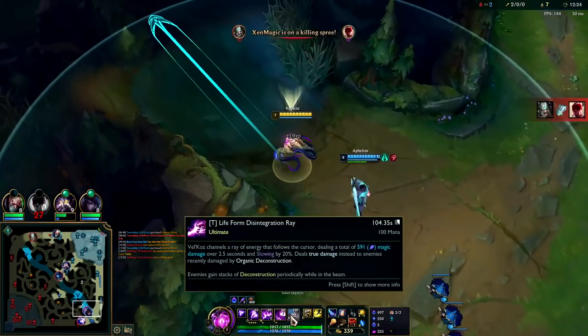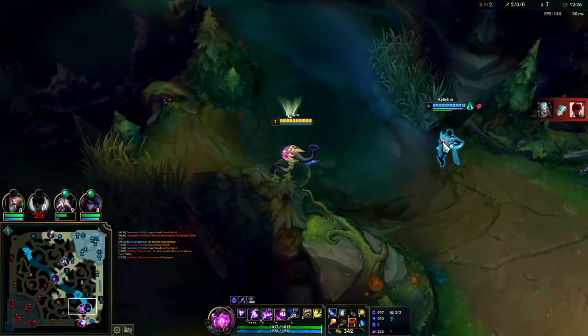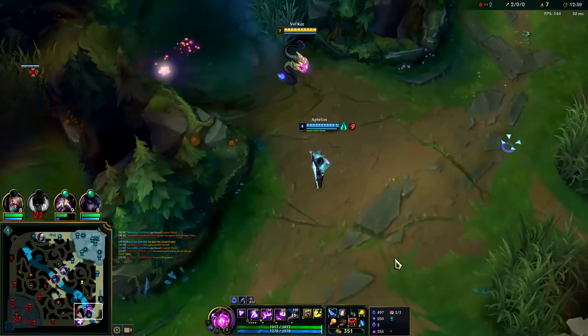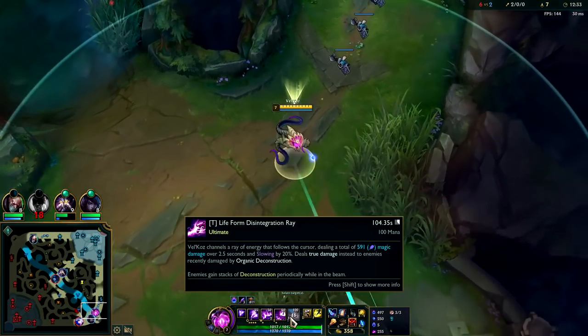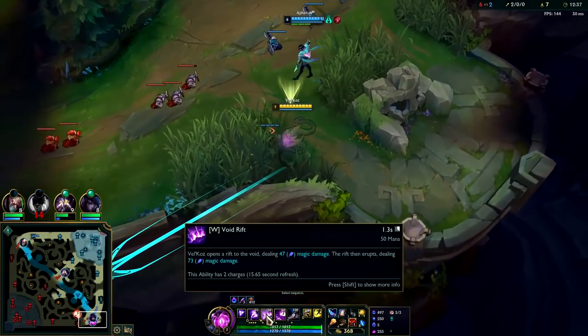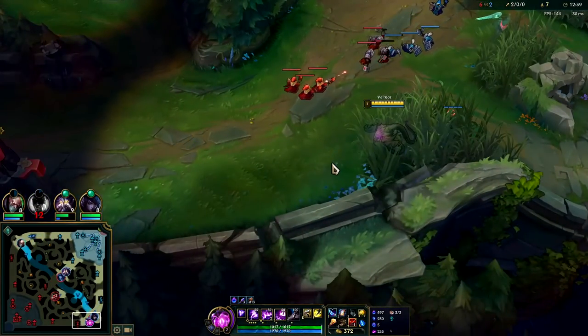You generally want to land an ability before your R, because if you land an ability first it makes your R do true damage — which is very spicy. Once they've been damaged by your passive, your R does true damage. Usually it's Q-E-W-R and then they absolutely melt.